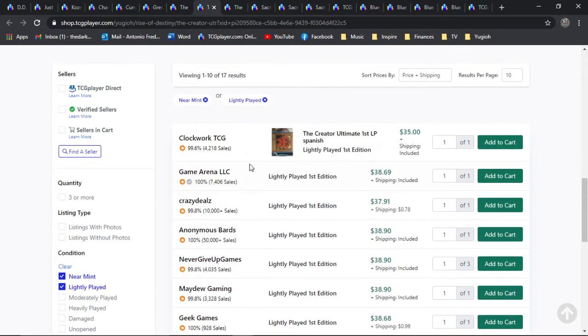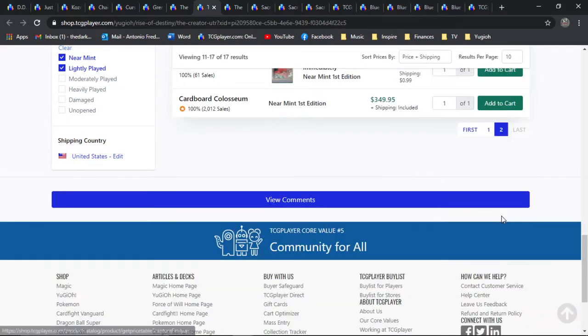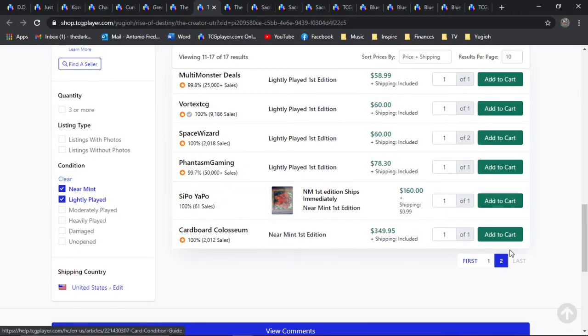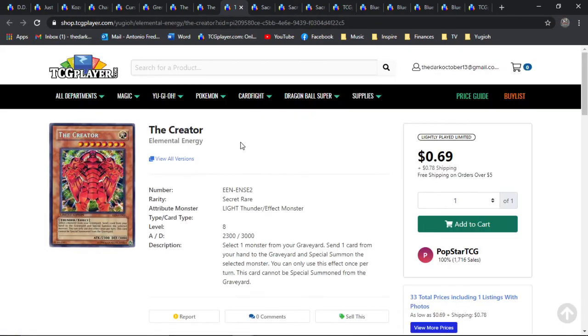Let's see if I can find you guys a near mint. It doesn't look like there's any near mints here on the first page. The first near mints are at the bottom of the second page, and it jumps all the way to a whopping 161 bones, and then bottoms out at almost 350 — which is very ambitious. Not really a lot on the market, so there's that.